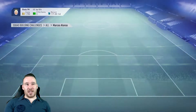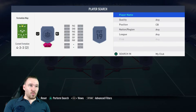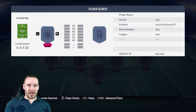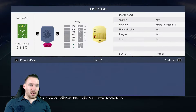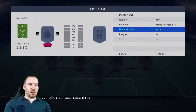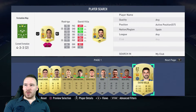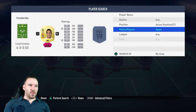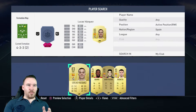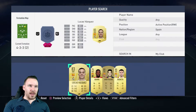So the next one is the Spanish team. We need five Spanish players. Going with Rodrigo - we keep getting him, can't get rid of the guy, so he's definitely going in there. Filtering by Spanish nationality - Rodrigo, cannot get rid of him to save our lives, so he's going in. For the right midfield position, Lucas Vasquez - I bought this guy for 2,800, a bargain just to fit in there, so he's going on the right-hand side.